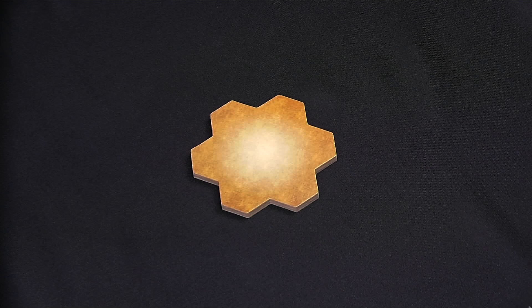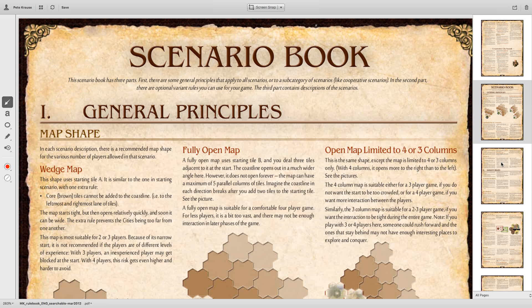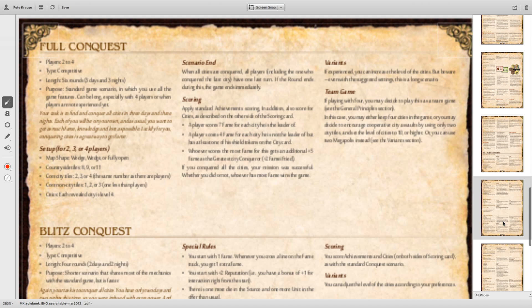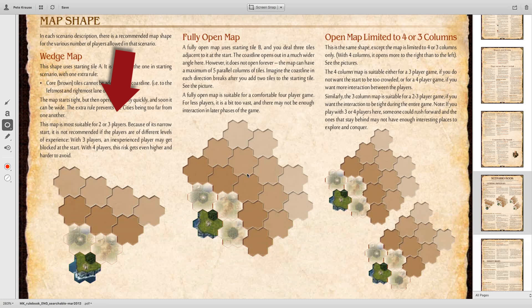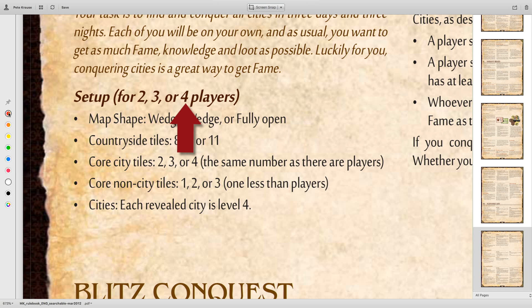Now it's time to assemble our tile deck and lay out the starting tiles for our map. For information on what type of tiles we use, how many tiles we need, and what map shape we'll use, we refer to the scenario description in the rulebook. For the solo conquest, we need seven countryside tiles, two core city tiles, and two core non-city tiles, and the scenario uses the wedge shape map. Some scenarios use different map shapes depending on player count — for example, the full conquest uses the wedge shape for two or three players but the fully open map for four players. If you play a scenario with a fully open map, refer to page 12 in the rulebook for setup.